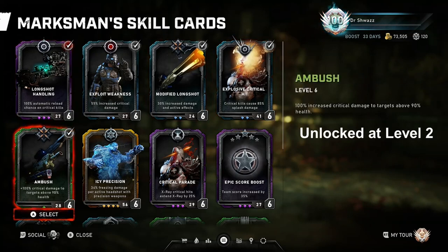Ambush allows 100% increased critical damage to targets above 90% health. In my opinion this is one of his best skill cards because paired with other damage cards, the Marksman basically becomes a sniping machine, picking off enemies with full health in one or two active Long Shot rounds. The key thing is you have to make sure you're shooting at enemies above 90% health - if an enemy is at half health this card isn't active. He actually does more damage when enemies are at higher health due to this combination.